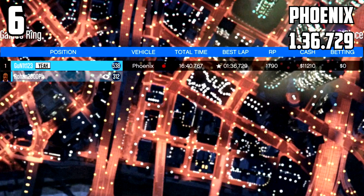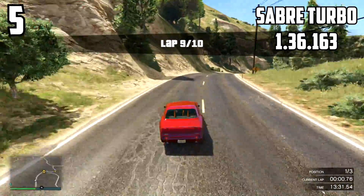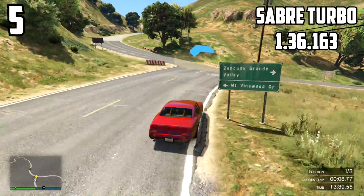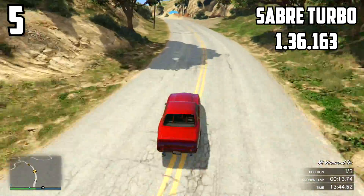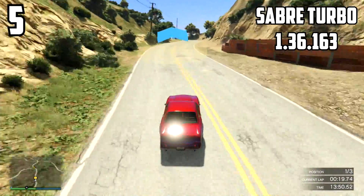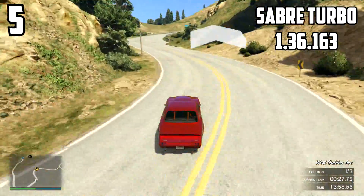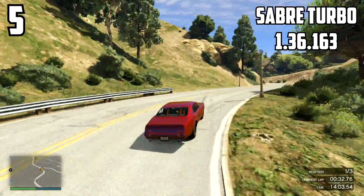At number 5 is the Sabre Turbo with a 1:36.163. One of the reasons it gets this time is because of its handling — in my opinion, this has the best handling out of all the muscle cars in the game. It simply sticks like glue on the ground even taking corners at high speed — it doesn't want to oversteer or understeer, it just glides through corners with ease. Literally don't have to brake much — throttle control all the way.